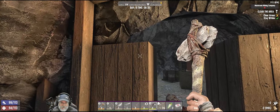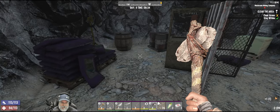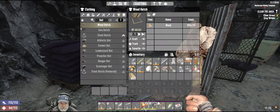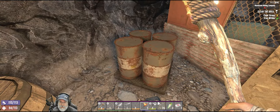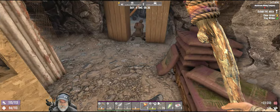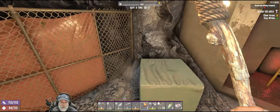We'll leave this fence here in case we need to retreat back through it. Oh, I had my torch in that slot — that's what I had in there. I forget things easily; that's what happens when you get old, and when you have COVID brain too, which I do at the moment. Unfortunately, I have COVID.